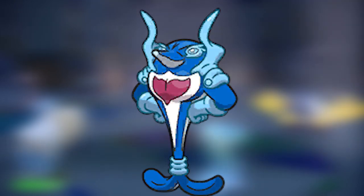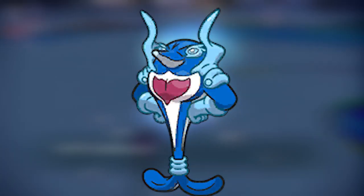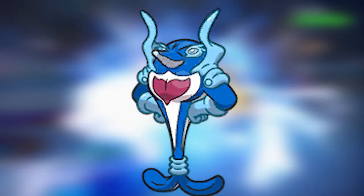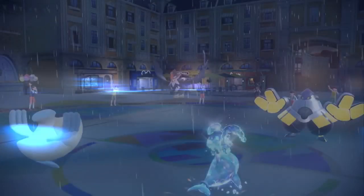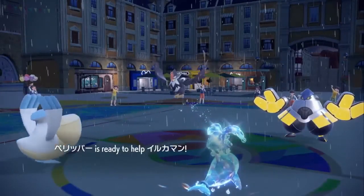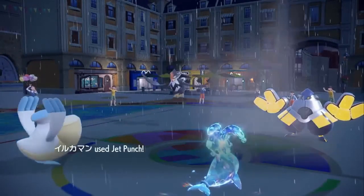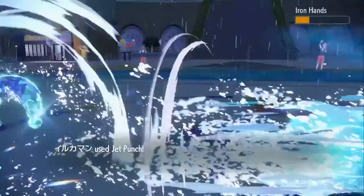Its stats in its base form are very lackluster. However, after it comes into its Hero form, its Attack stat gets boosted to 160. Paired with Water Terra and the move Wave Crash, which is a 120 base power Water-type move, nothing wants to switch into this. It also has an amazing priority move in Jet Punch, being a 60 base power Water-type move. This Pokemon is just so good — one of my favorite Pokemon in this generation.